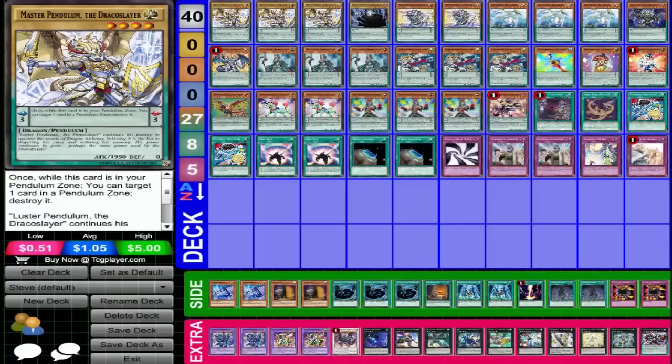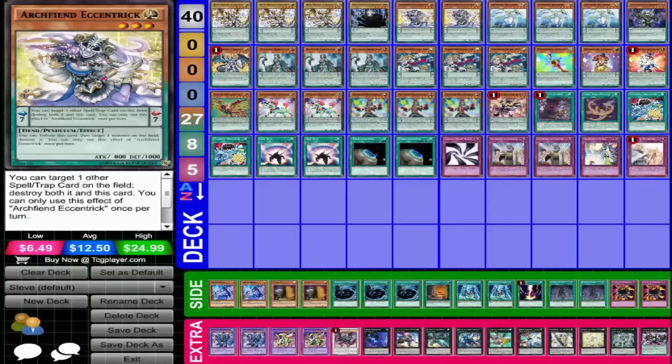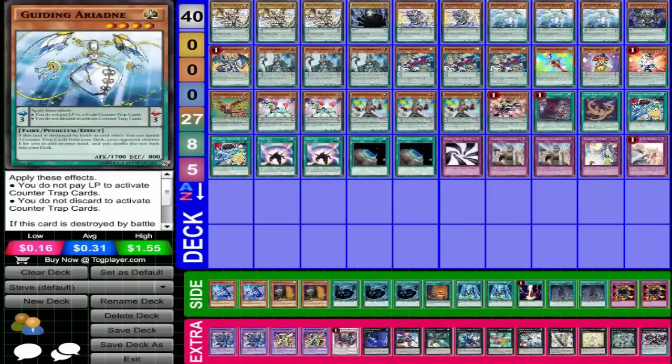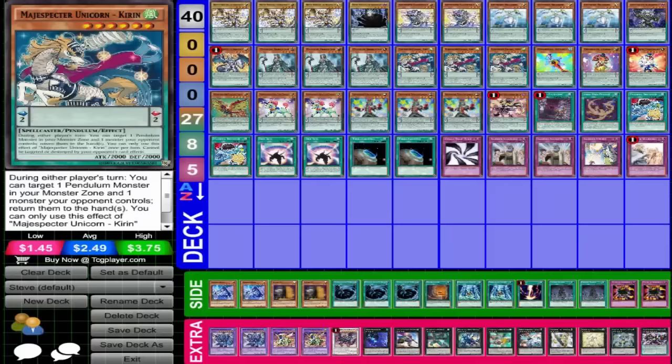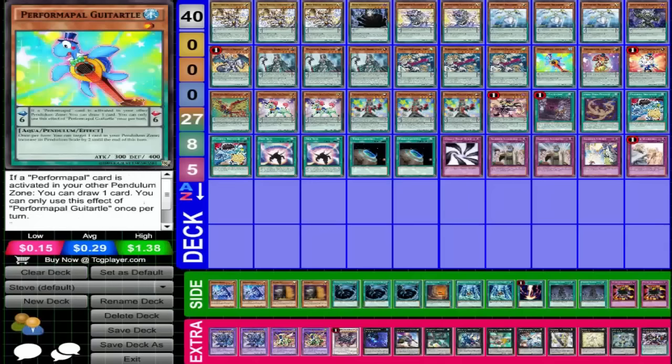We have three Master Pendulum, one Vector Pendulum, two Arch Being Eccentric. He said this is mostly for if you're going second, you know, clear back rows and stuff. Three Ariadne's, one Lector Pendulum, one Luster Pendulum, three Magical Abductors, three Kirin. Notice he's not playing the raccoon at all — guessing he didn't think he needed it. The only thing raccoon's good for is just to search out the Kirin anyway.